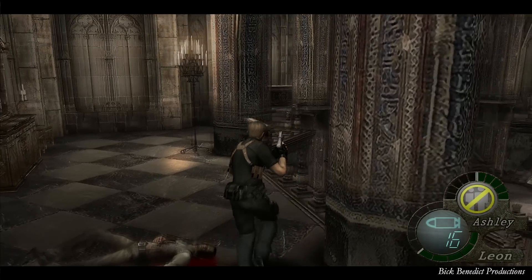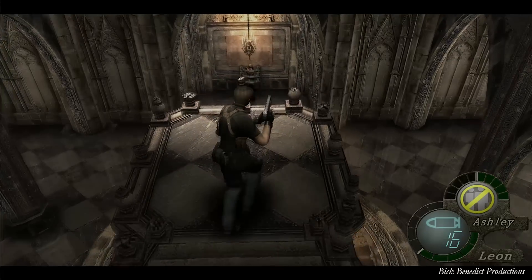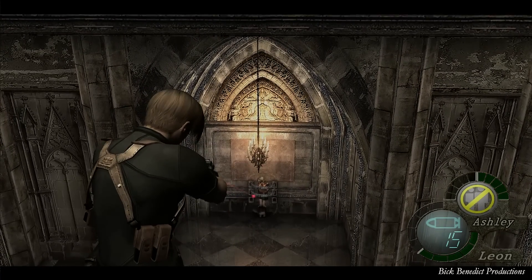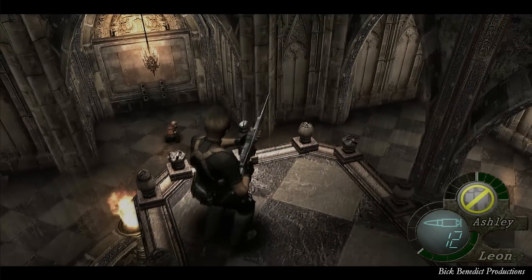Hello there, this is Bic Benedict. We're playing RE4 on Professional Difficulty, and this is my no damage guide for the aforementioned title. We are on 3-4, and the first thing you're going to do here is free Ashley from her bindings right there, and we're just going to be sniping enemies.